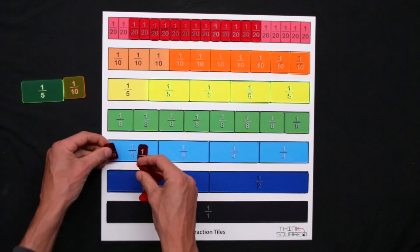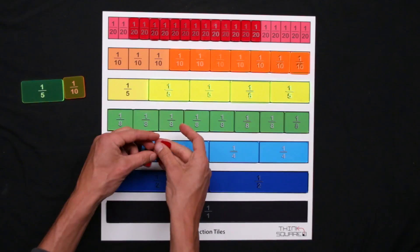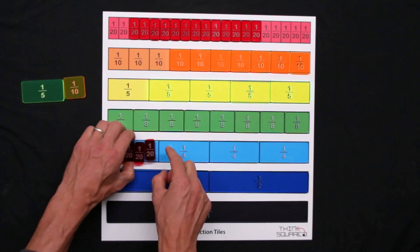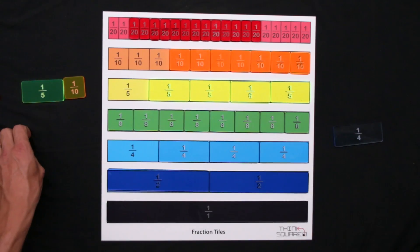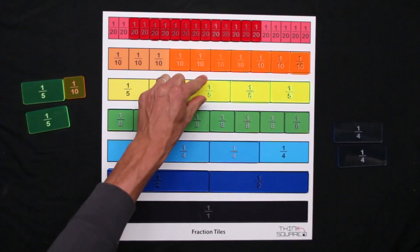If you want to prove a trade is valid, you can lay tiles out over the top of the tile you want to trade for, just to make sure it's exactly right. It does need to be exact — you can't trade amounts that are unequal. We dump those 20ths and this player gets a quarter. This player takes a fifth, this player takes a quarter, and this player takes a fifth.